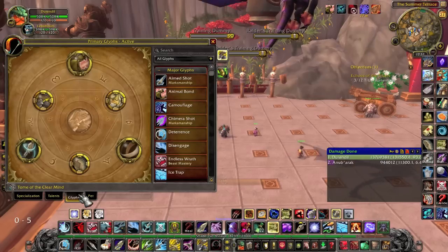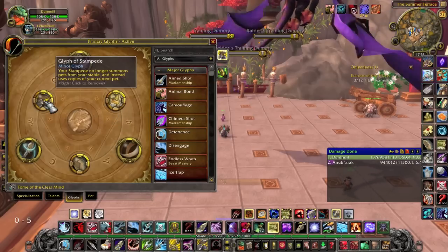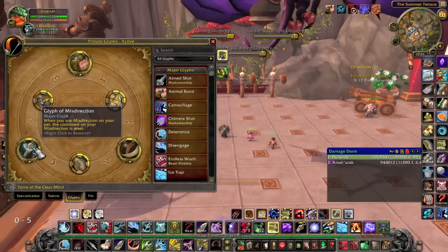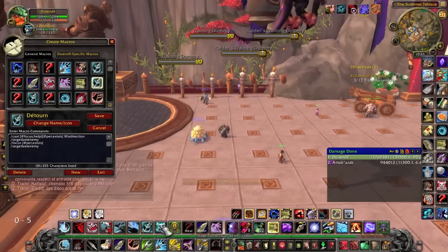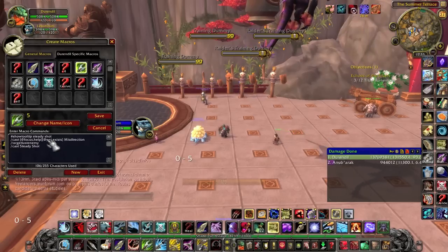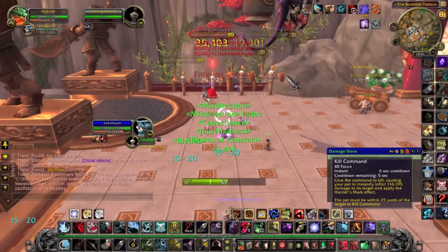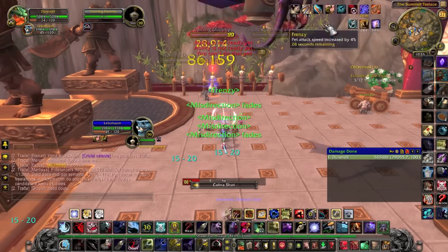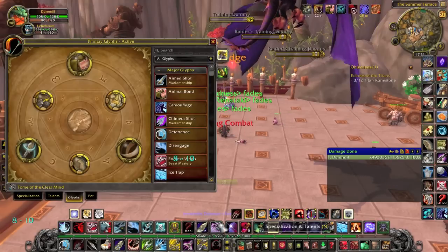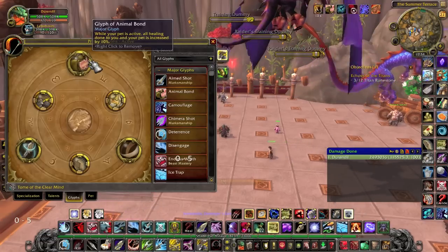Now let's take a look at the glyphs. Revive Pet and Aspect of the Cheetah are the most useful minor glyphs. The Glyph of Stampede allows you to use Stampede without putting each and every pet in tank spec. Glyph of Mending is mandatory, and Glyph of Misdirection too — it allows you to misdirect full-time on your pet. This is the macro for Misdirection; the focus line is just there to help track your pet's debuff and is not necessary. You will want to macro Misdirection into most of your shots so you can DPS fully without worrying about aggro. You can see Misdirection up most of the time in the top right corner. The third and best glyph is Animal Bond, both for hunter and pet survival. You will nearly never need to replace it, since most other glyphs are useless.